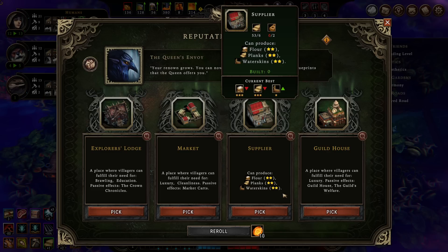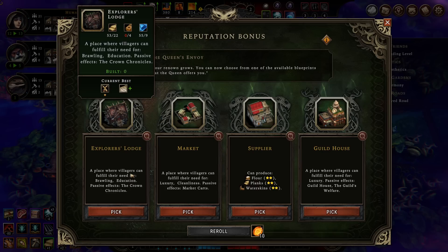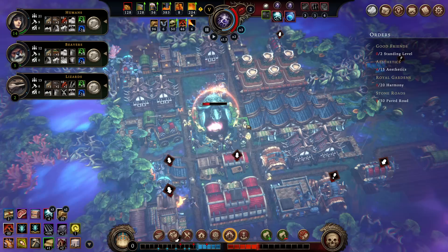Explorers Lodge, Market, Supplier, and Guildhouse. The Supplier does have the ability to get a lot of very good resources, but we don't need it. The Market for the ability to carry ten more things at a time — honestly, I think for exactly that reason we need the Market. Crown Chronicle's not really relevant for us because we have not found many ruins in the area. Guildhouse not super relevant because we haven't done much trading, but ultimately we will. I'm going to end up taking the Market 100% of the time here.